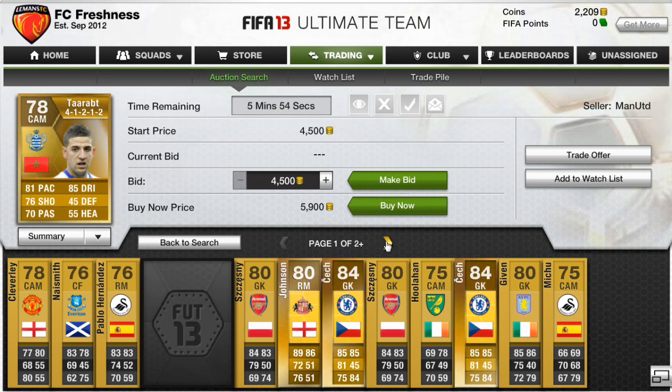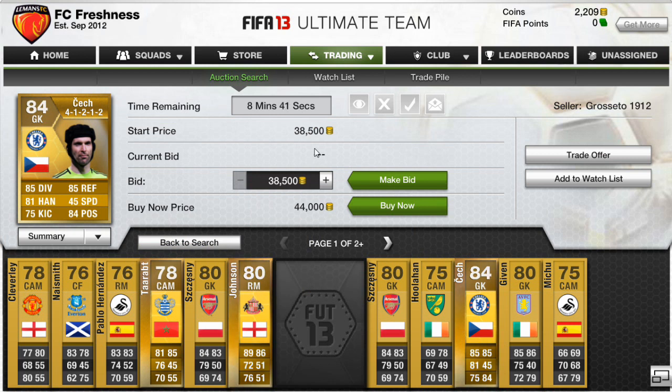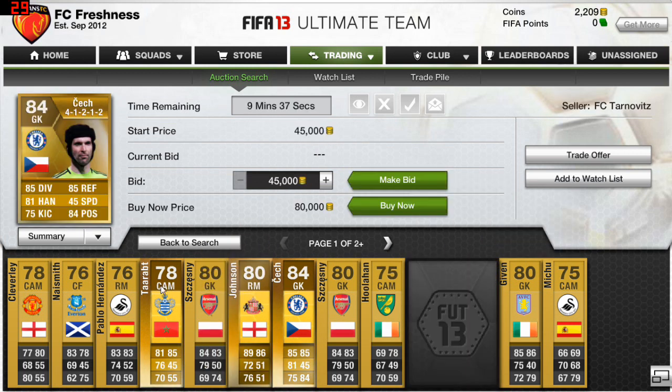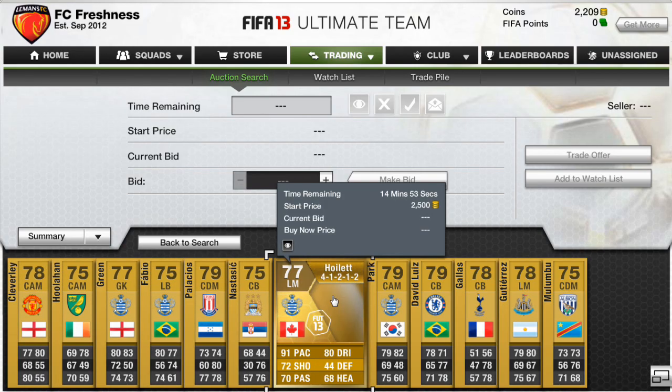For example, Adel Taarabt is a five-star skiller found in many teams due to his great stats, so he's very popular. Check and Johnson are also popular. Taarabt is listed here for 5.9k, but with high card weight there'll be many of him in the market, so he won't sell for that much. If you can get him for anything under 2k, that's a good profit.